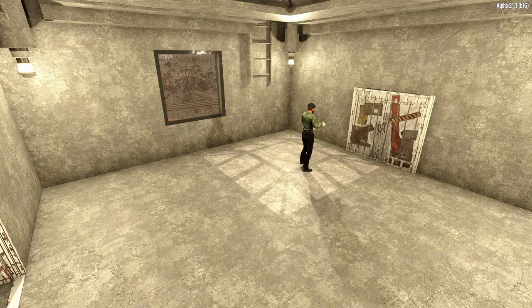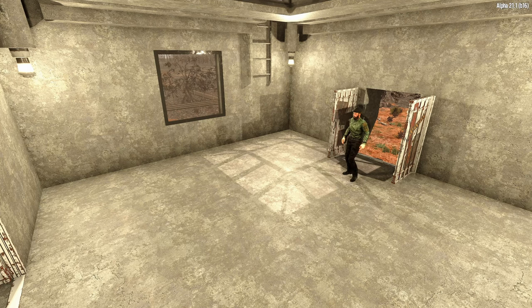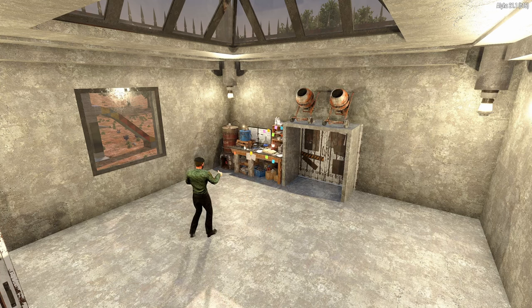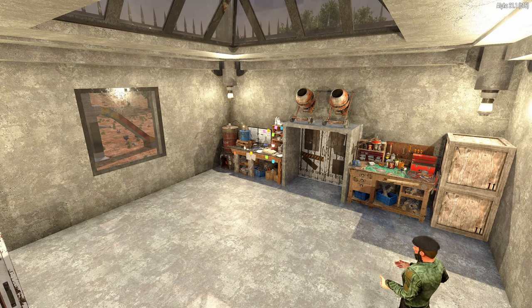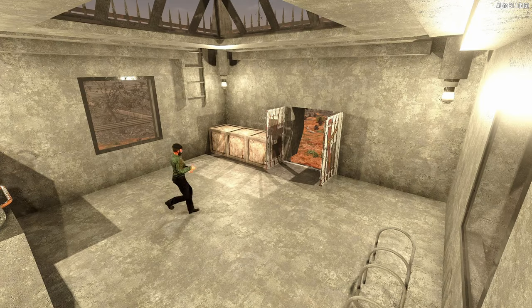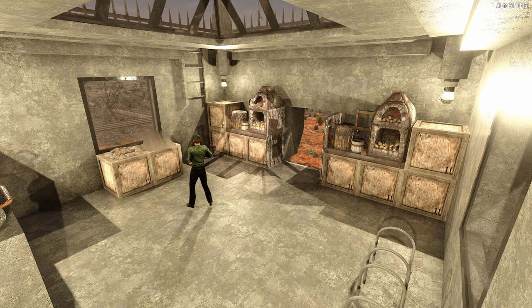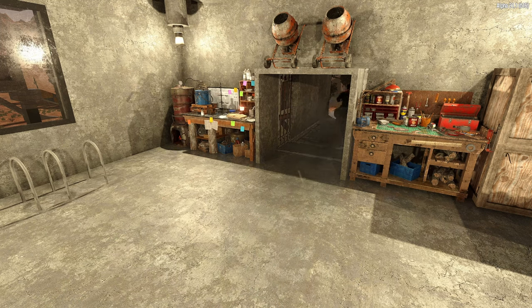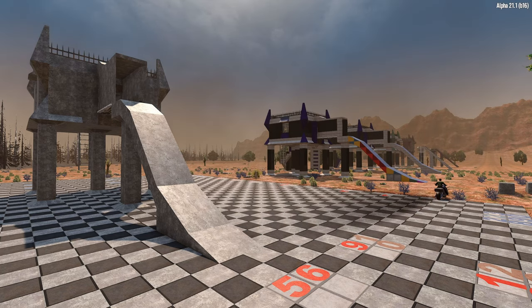I'll show you how I set up the base, though you can tweak it however you want. I made a frame around the door so I could set a couple of cement mixers on top and framed out the room a bit better. There's a couple of storage units, bars on the side for motorcycle parking, and a couple of campfires right under the window. So that is the Echocraft — I'll do a follow-on video showing you the Horde base that attaches to this. Hope you enjoyed — see you on the next one.